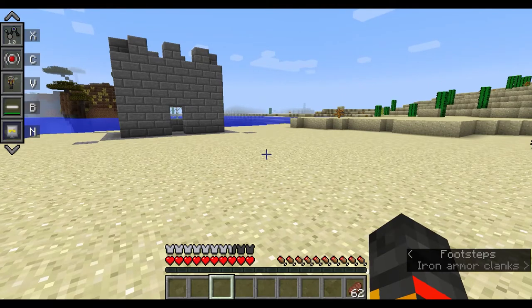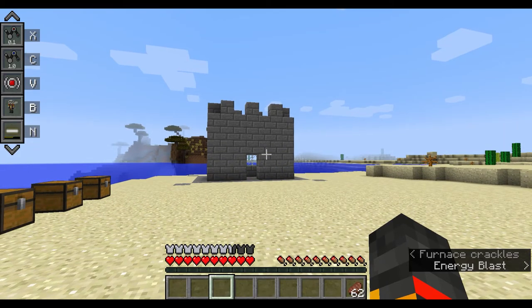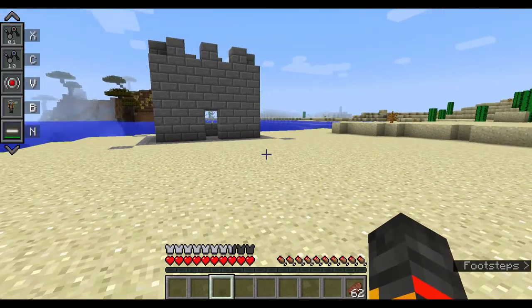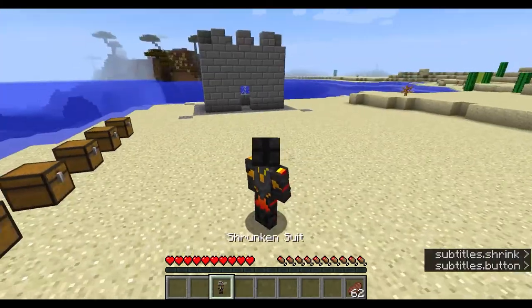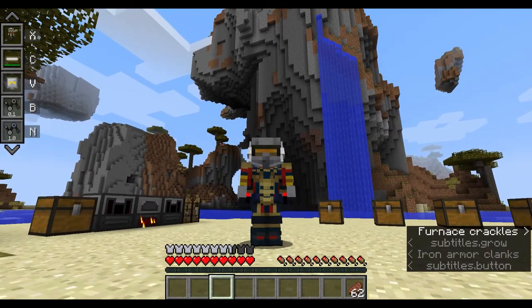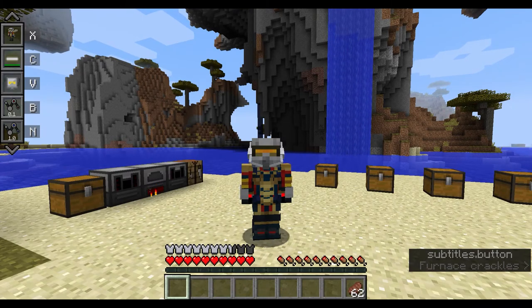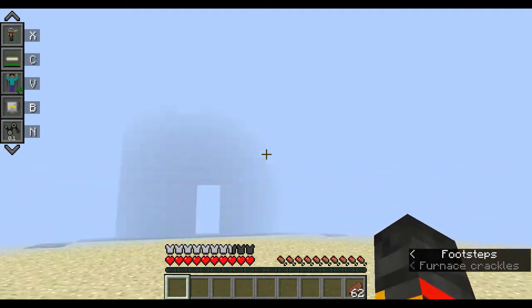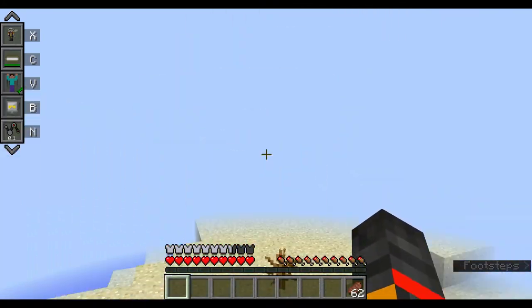Once wearing it, you'll see a few more abilities: a laser beam, wasp stings, and the normal regulator. If you click X you see small wings on the suit. You may wonder how to activate the wings — if you shrink down you'll see a Flight ability appear, and as the Wasp you can fly.